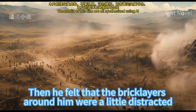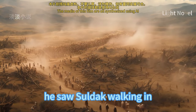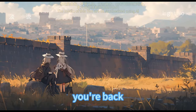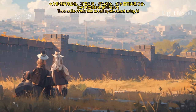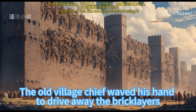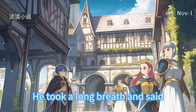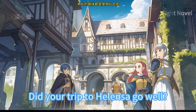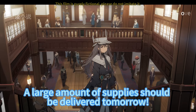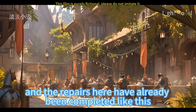The old village chief felt the bricklayers around him were distracted and looked outside. Just as he was about to curse, he saw Saldak walking in and his expression softened, telling everyone to go eat first and tidy up before it gets completely dark. He picked up his cup, took a sip of water, and asked how the trip to Alenza went. Saldak said it went well — all needed supplies had been bought, and a large amount should be delivered tomorrow. He remarked he had only been away three days but the repairs had already progressed so much, joking about whether the craftsmen would be exhausted and run away.